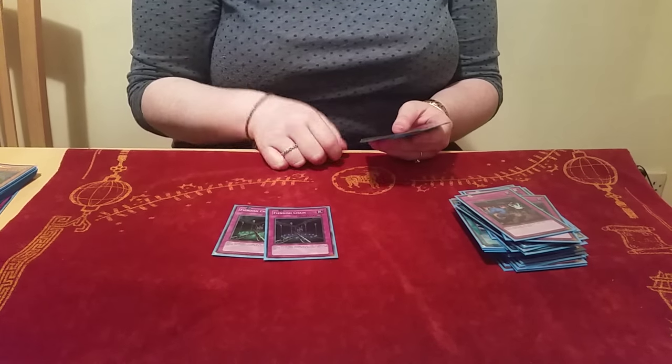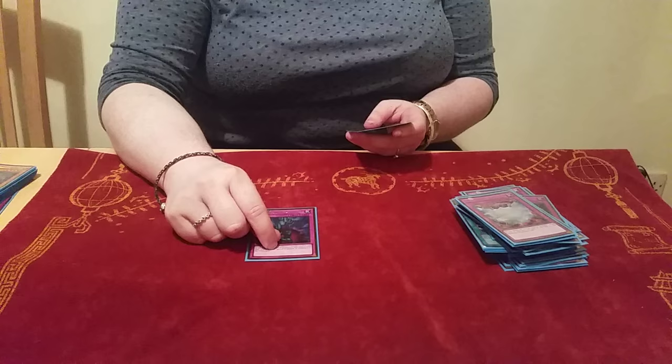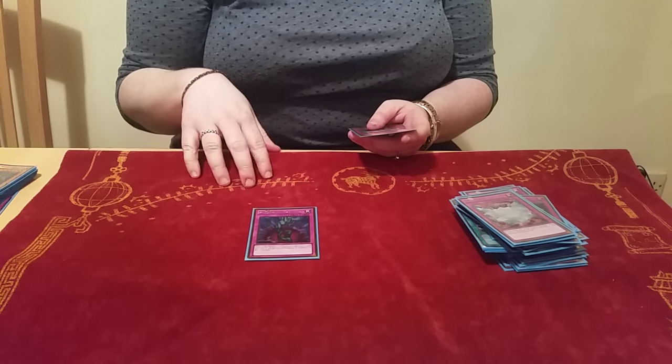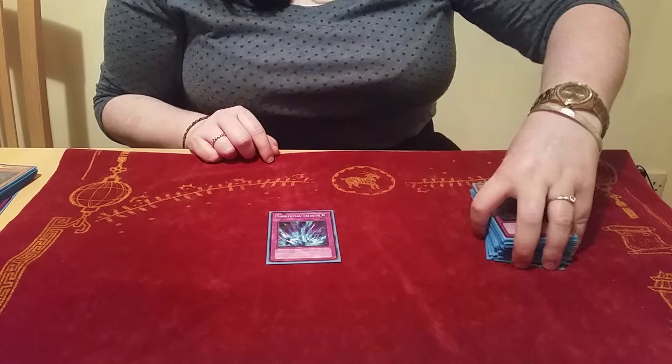Then 2 Fiendish Chain — that's all I would play there. 1 Solemn Warning. Then the last 2 cards: 1 Bottomless Trap Hole, which is brilliant especially against Dolls and Plea, and 1 Torrential Tribute, which allows great combos with the likes of Forerunner and Slip Rider.